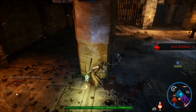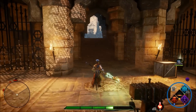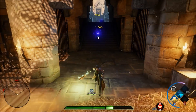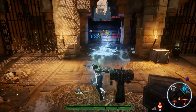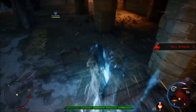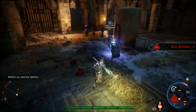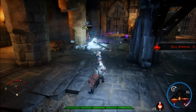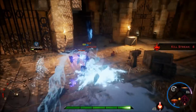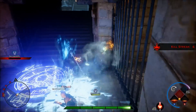First I want to start talking about walking bomb because this is the ability you usually open up with most of the time. The way this spell works: you hit a target with walking bomb and when you press the ability again it detonates and spreads to nearby enemies, so they start taking damage over time and when they die they explode. When you approach a group of enemies, open up with walking bomb first and most of the time you want to detonate it right away so it spreads to everyone — aim for the center guy so when you detonate it hits the most targets.